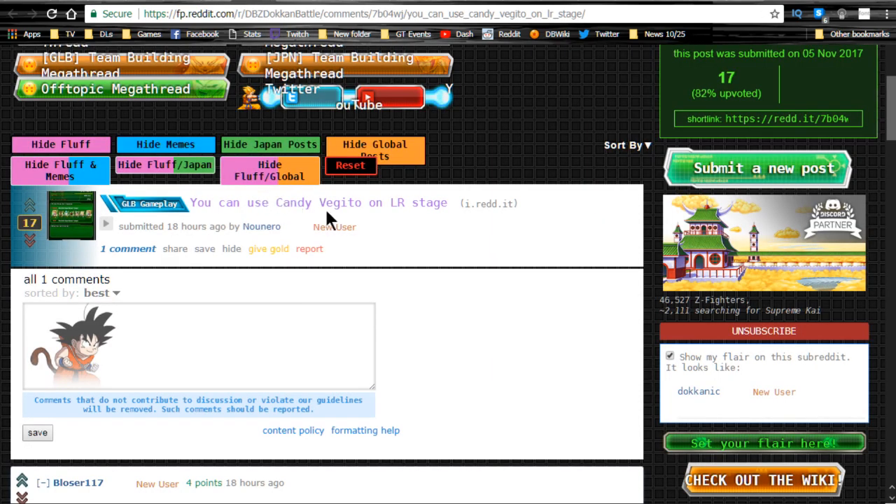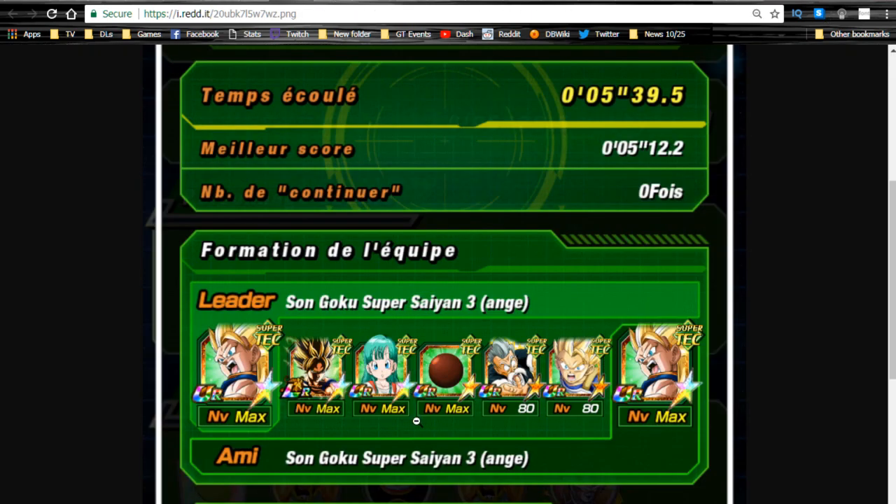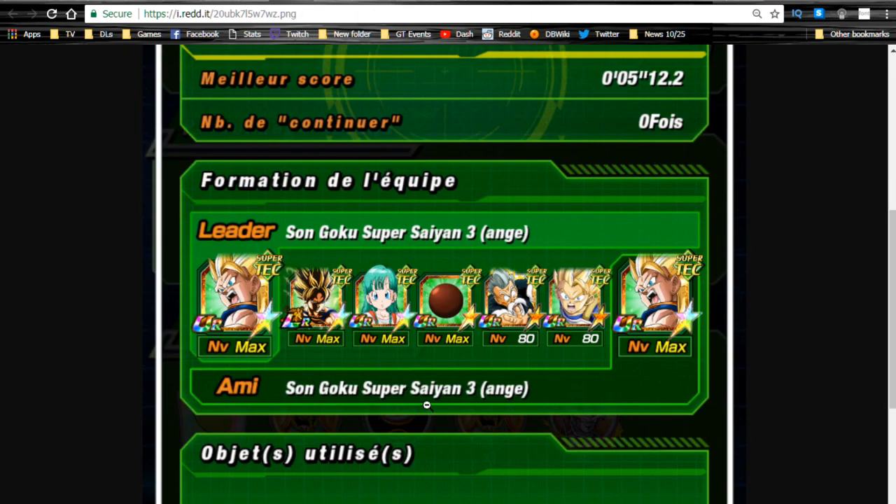Candy Vegito is now available to be used on the LR stages — so on the Prime Battles, the LR Goku and LR Frieza events, Candy Vegito is now available. That's awesome. Go ahead and utilize him if you have him and if you're still grinding him out.